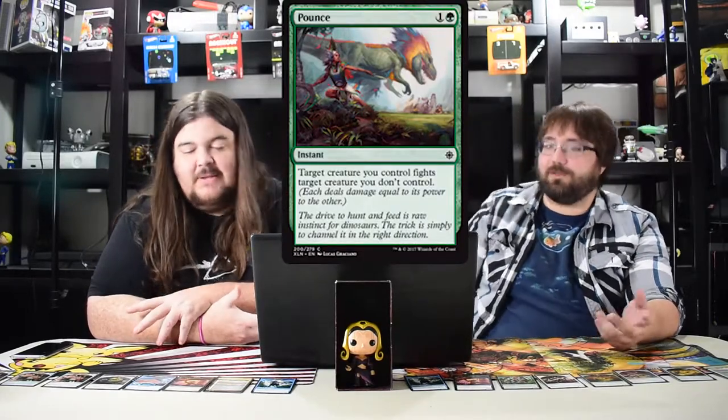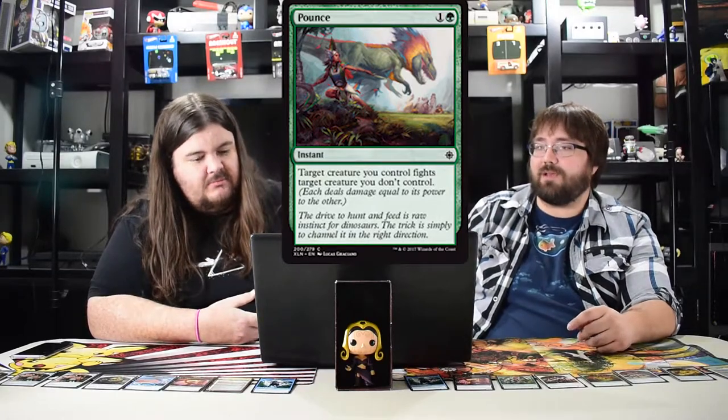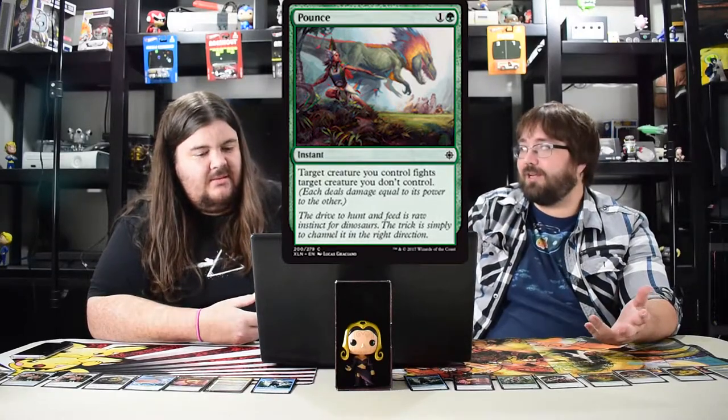Pounce — I really like it, it's just an instant fight spell. My dude fights your dude. I've always liked fight abilities, and with enrage now it's perfect for dinosaurs. It's super good in limited and I think it can be used in standard, definitely in dinosaur standard.